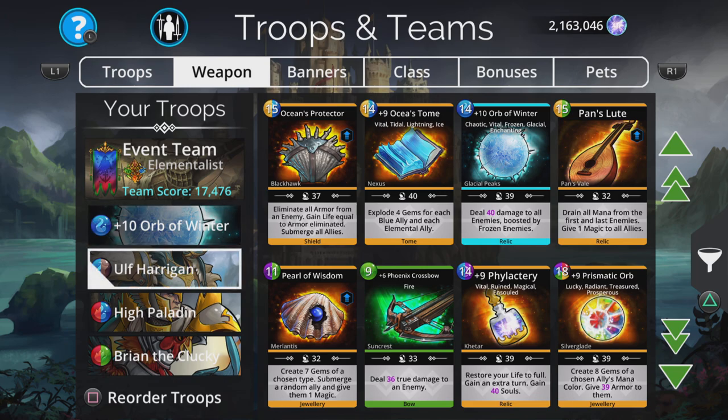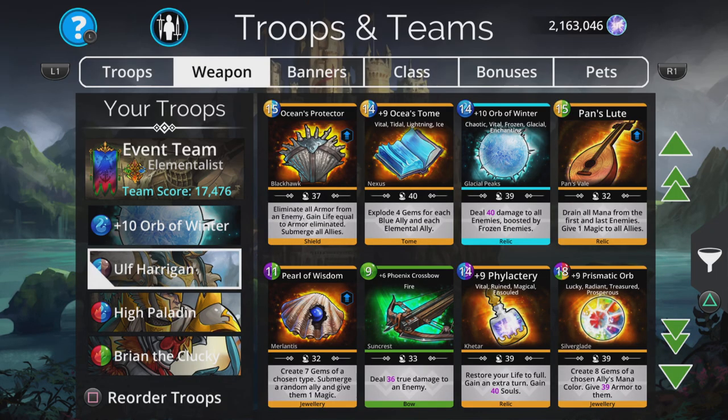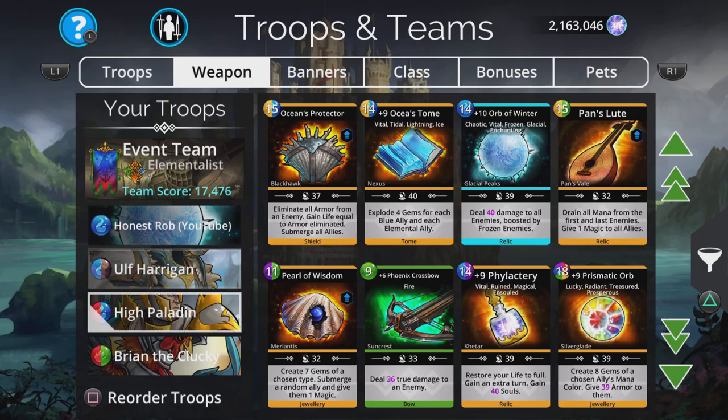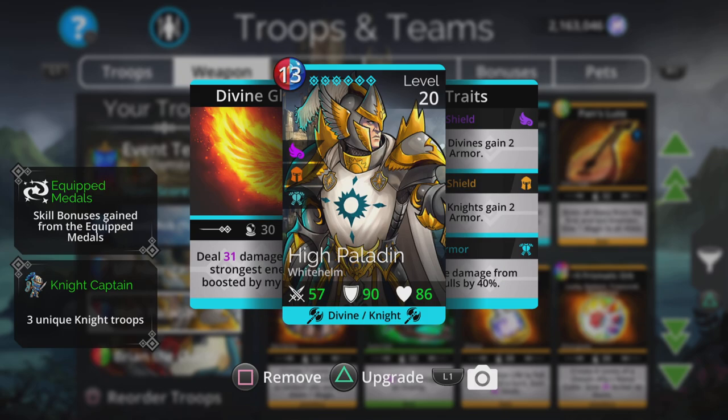In second place we have Ulf Harrigan. He deals true damage to three random enemies, and if an enemy is wounded, deals ten extra damage, then summons Ulf's mascot. The cool thing is, if there's no blue at the start but we get Ulf Harrigan charged up, we're going to take out the first three opponents anyway and only need one skull hit to finish off the fourth. This weapon is going to take out the entire enemy team pretty much straight away.